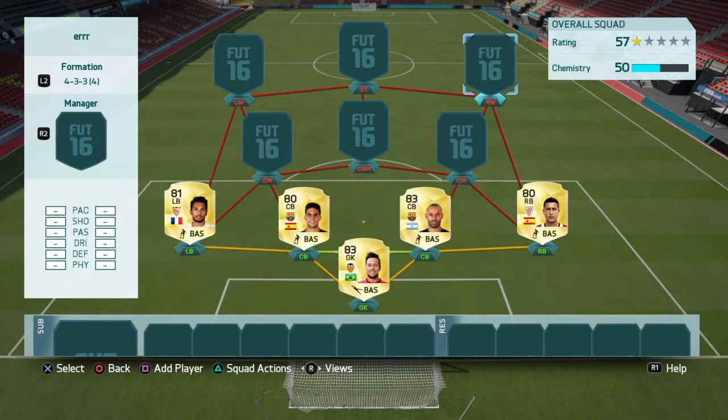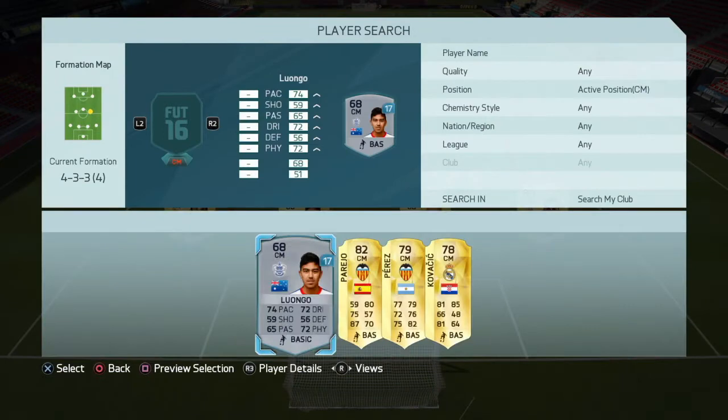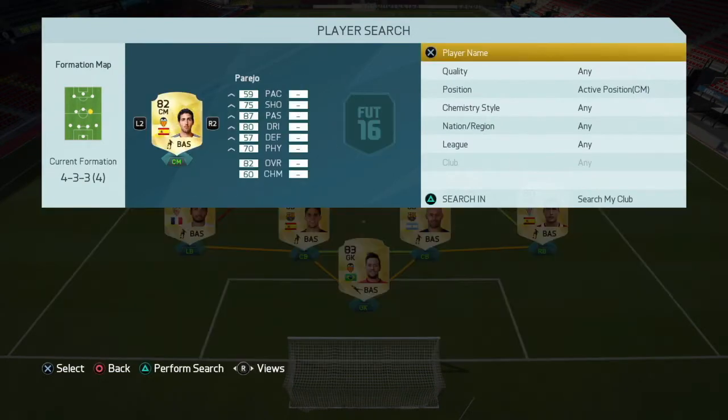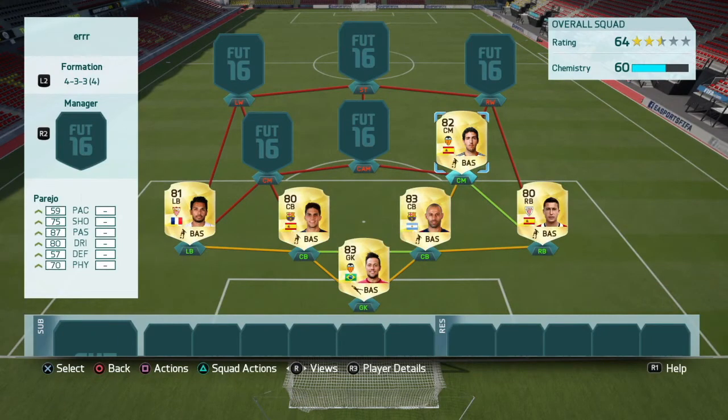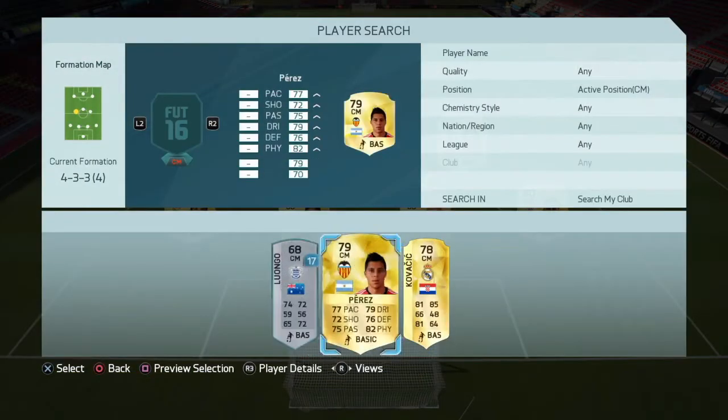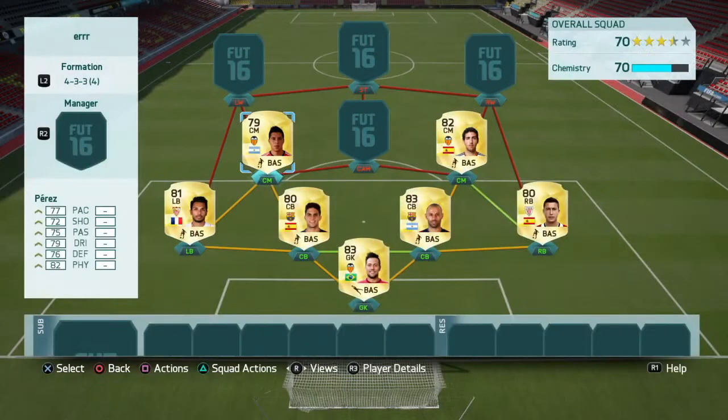In center mid we have another amazing player — it's Parejo. He's a really good player, he's a bit slow, but it doesn't matter because look at those stats. We also have Perez in center mid — amazing long shots, an all-rounder. All his stats are above 70 except physical, which is 82.